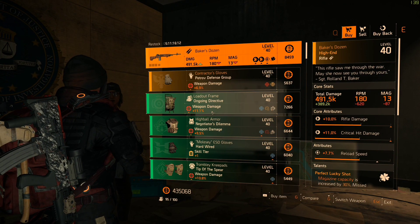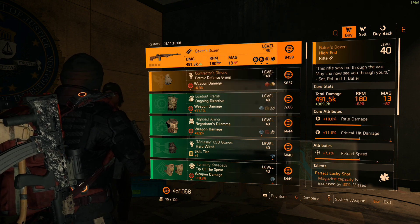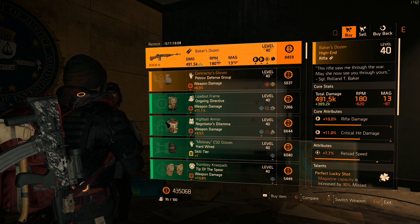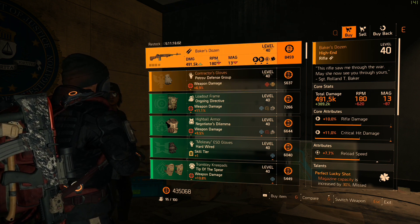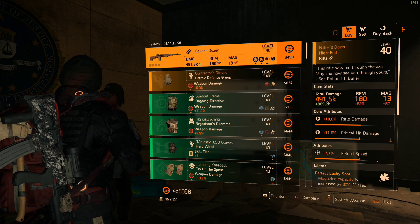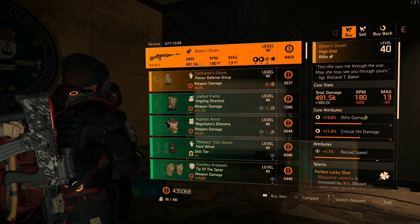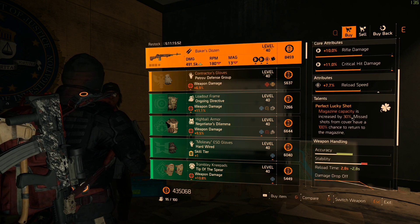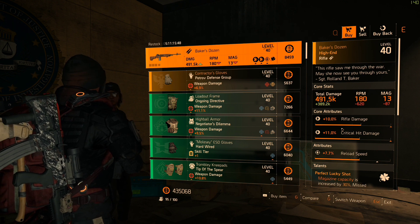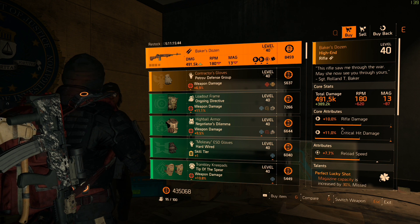The first thing she has is the Baker's Dozen. Total damage on that gun is 491k, rifle damage 10, critical hit damage 11, reload speed 7.7, and the talent is Perfect Lucky Shot. If this is something you feel like you want to work with, it's here.